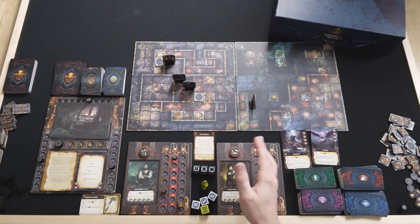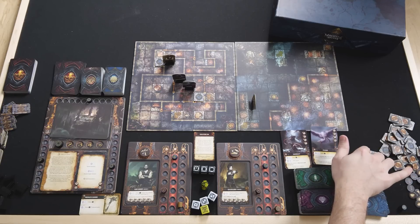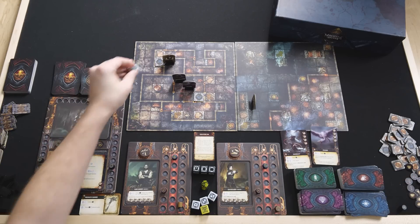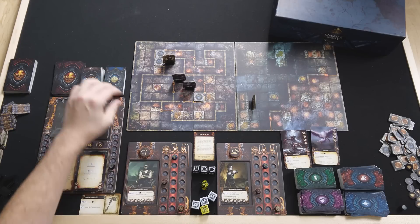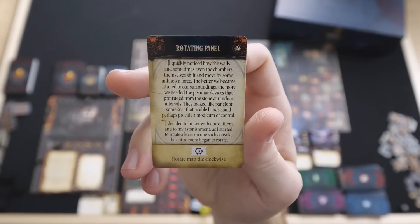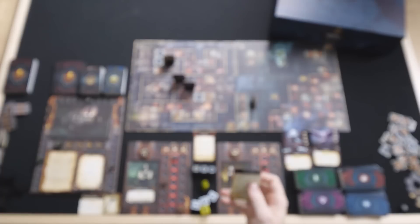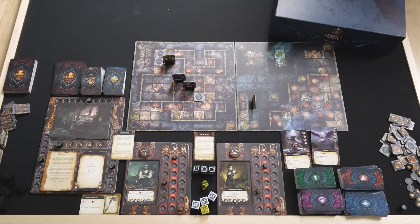Since both monsters survive and I still can't move, I spend 3 more stamina to activate an event space and gain an essence — using all 6 of my stamina. The event card reveals a rotating panel: you can spend 3 stamina to rotate a map tile clockwise. That's pretty cool. Kim takes her turn next; she spends 3 stamina to open a chest first, since she's a gunman who can equip apparel for free.